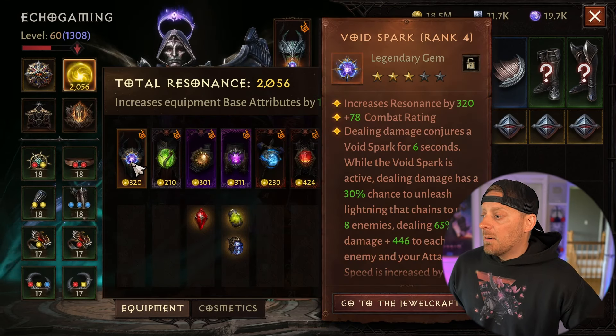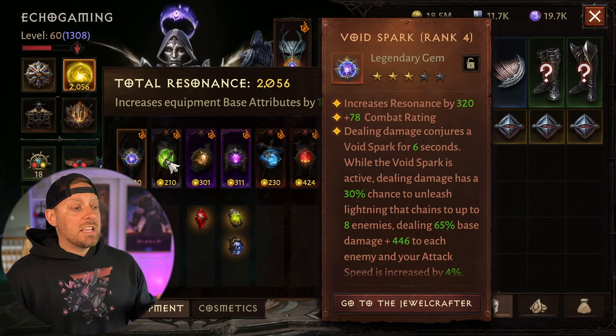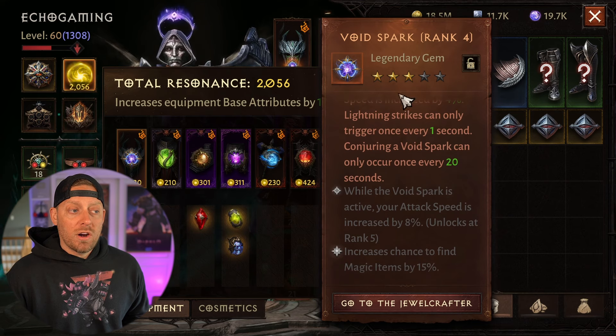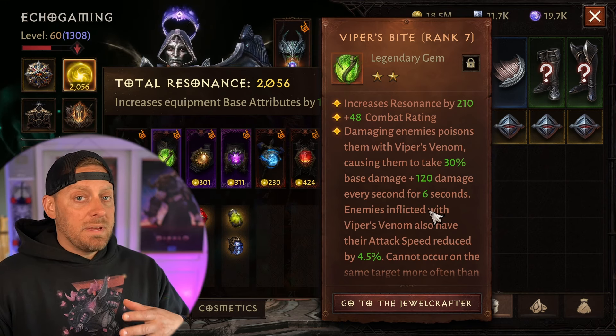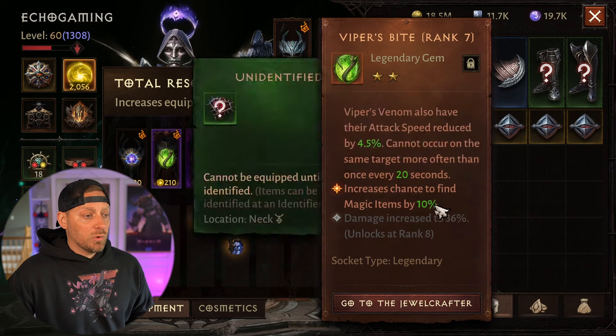Now if we briefly look at my gems: I'm going with the Void Spark — I think this is incredible for farming, sparks everywhere, ranked up to rank 4 at 3 out of 5 stars. We have Viper's Bite, which gives poison throughout — it's on its way to rank 7, which will allow me to awaken another slot. This is a really great gem, especially if you're looking for a 2-star to rank up.